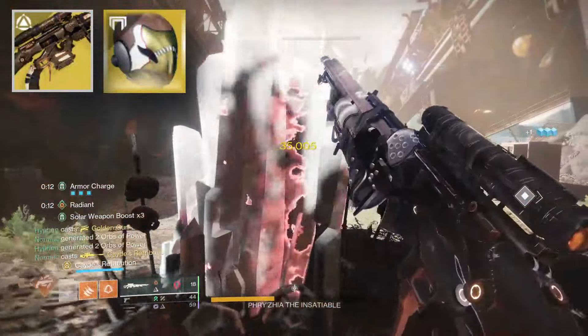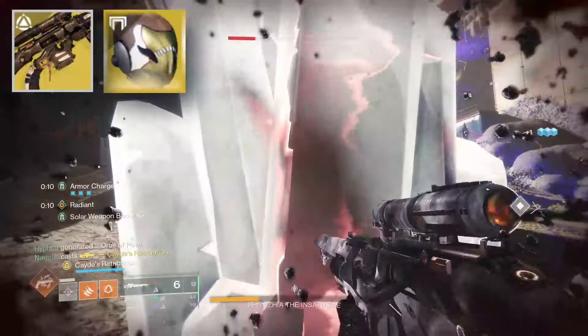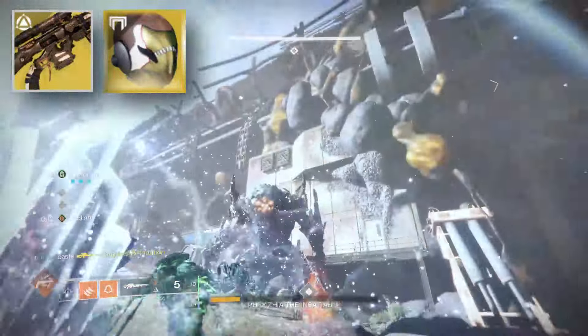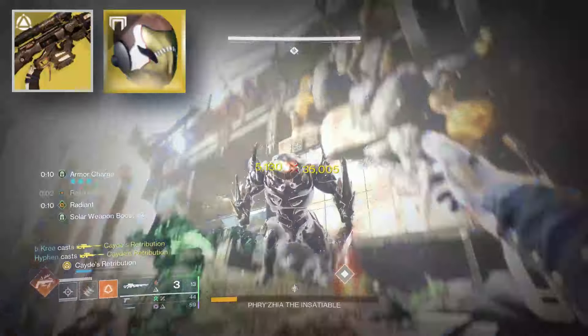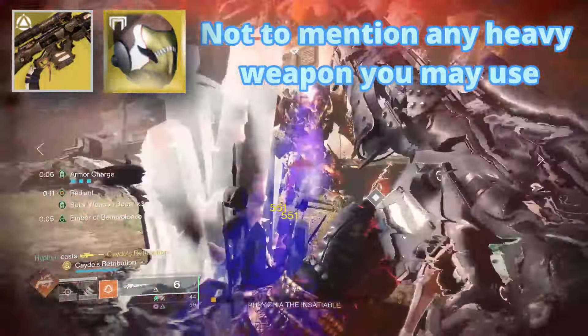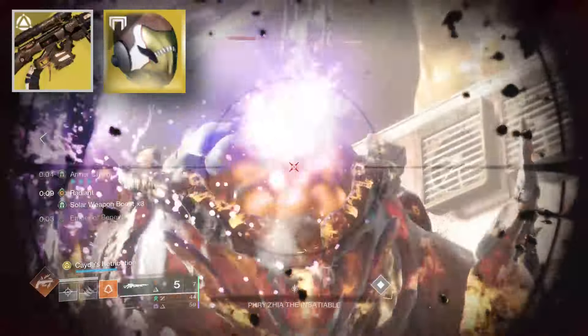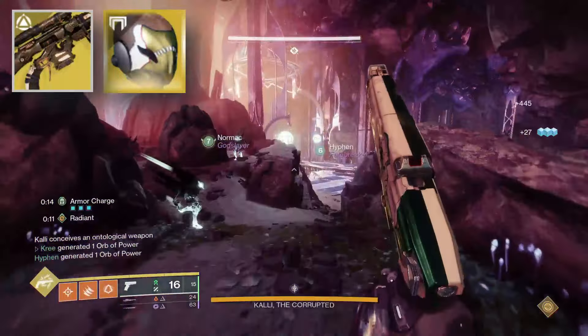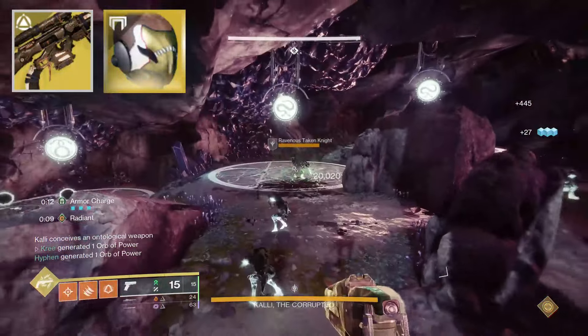This thing hits like a freight train, and you can push it really far with Celestial Nighthawk. You can start a damage phase off with a pre-popped golden gun, then pop this golden gun, then simply shoot six more shots, charge another Celestial golden gun, and your sniper rifle is going to absolutely do uber amounts of damage. This is easily the highest DPS special weapon in the game if you're on a Celestial Nighthawk.